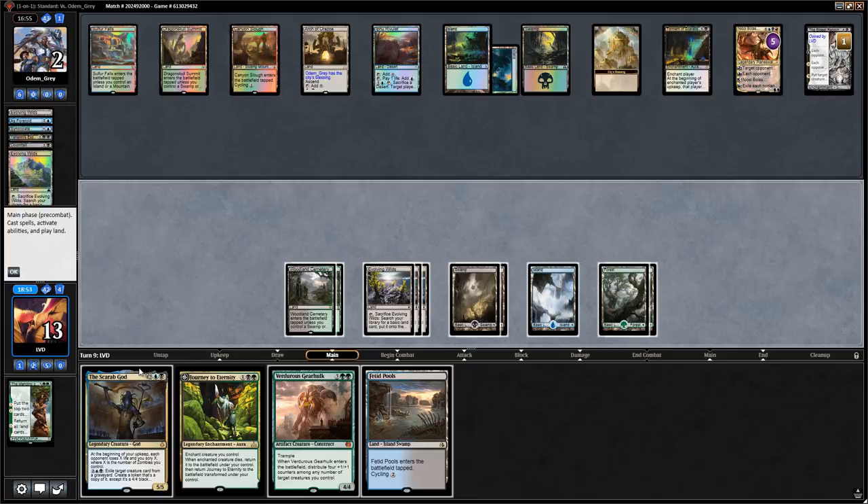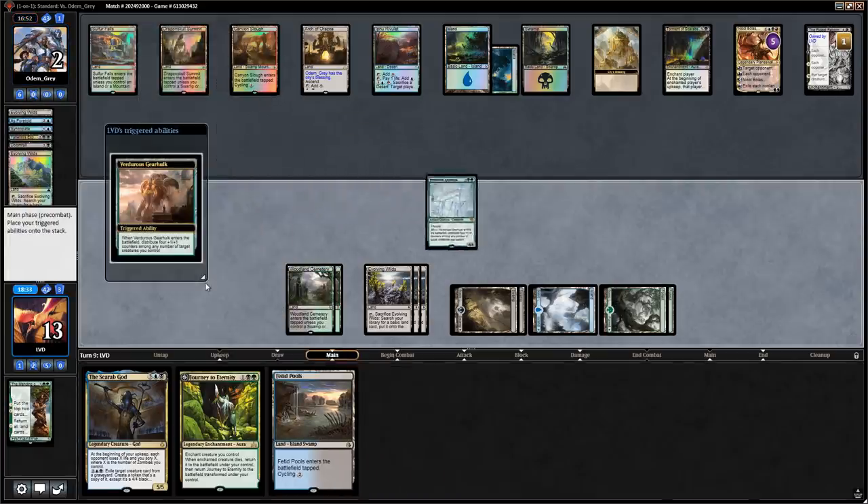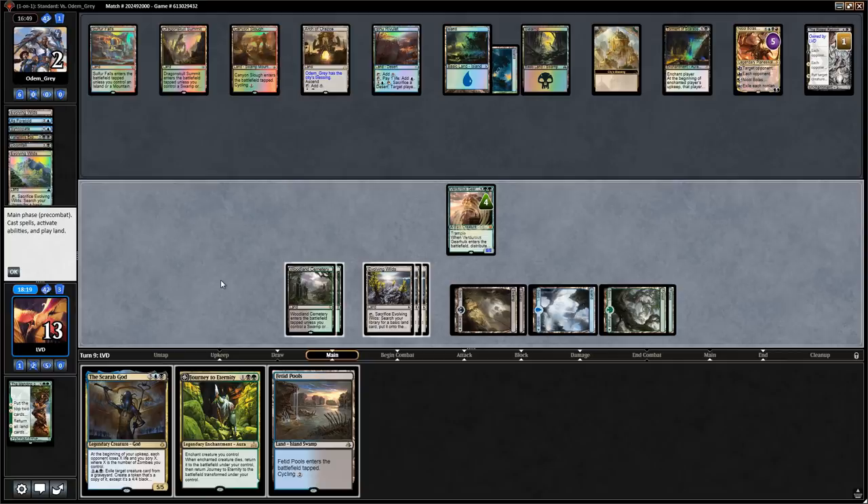Instead we get to play Gearhulk here, which as an 8/8 survives Nicol Bolas' minus-four. It resolves and puts counters on itself. Maybe playing Faded Pools is okay given that we'll have to discard to The Eldest Reborn as well — they can go discard with Eldest Reborn and make us discard two cards. In that case we might as well play Faded Pools since cycling doesn't accomplish anything if we have to discard our hand anyway.